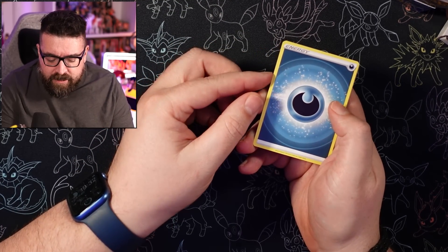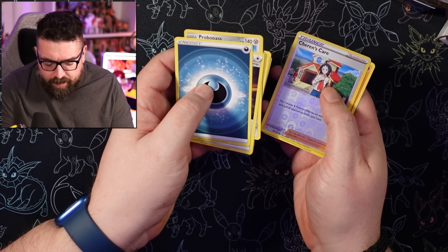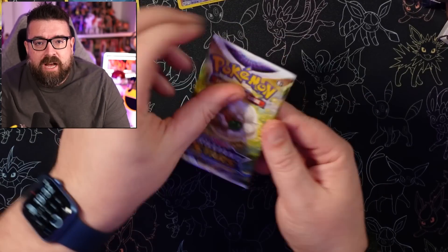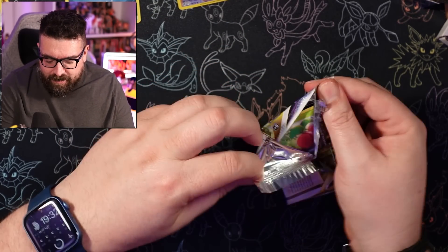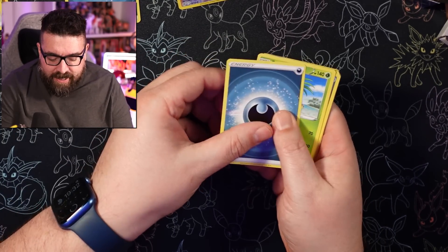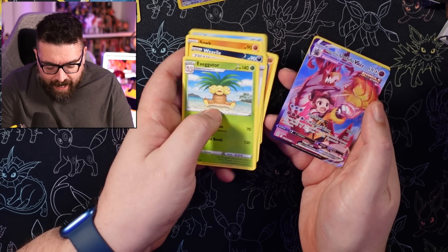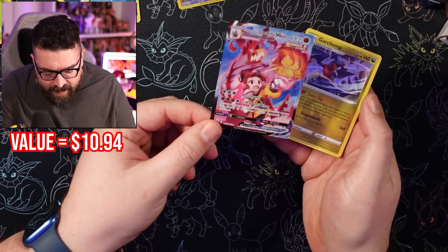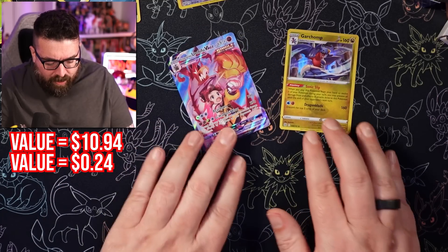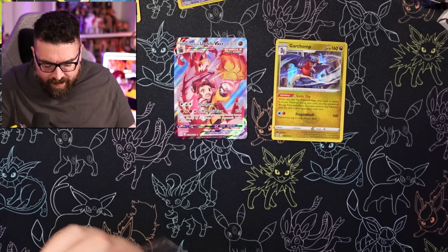Let's get stuck into some of these cards and see what we've got. Most of the commons and uncommons I already have. We've got a reverse holo Cheren's Care — I'll keep that to one side. I'm going to try and be a little bit more organized and keep my reverse holos and energy cards separated. We have an Urshifu V-Max Single Strike — that's the trainer gallery card — and also a holo Garchomp. Double pulls out of this pack — very cool!